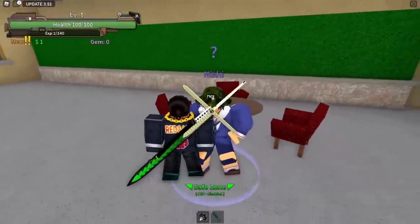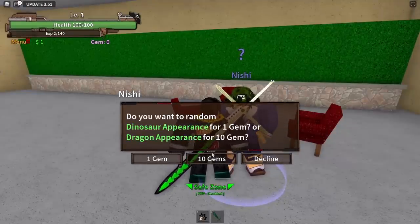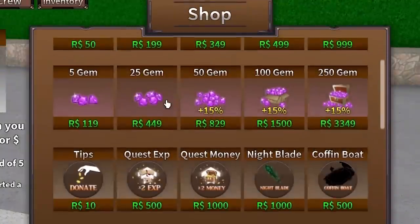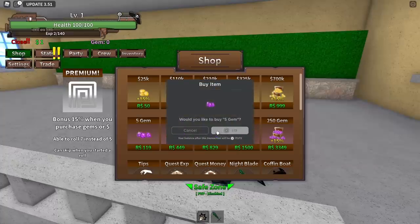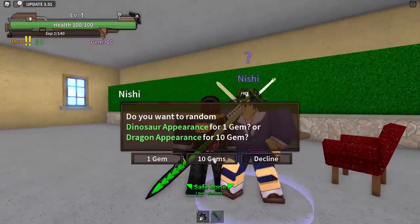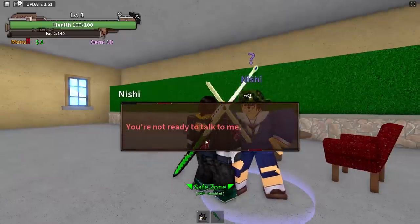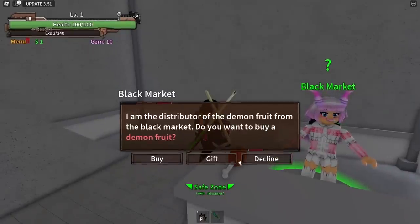Ten gems costs a lot of Robux. I'll just buy the small pack twice to get 10 gems total. I go talk to the NPC — not enough gems. Then I find the black market — this is probably a fruit seller. They call them demon fruits in this game. I could buy Dark Fruit, Gravito, Paw... oh they have Paw in the game? Paw better be OP. Oh, I could buy Buddha — I know Buddha is super OP. It's 975 Robux.